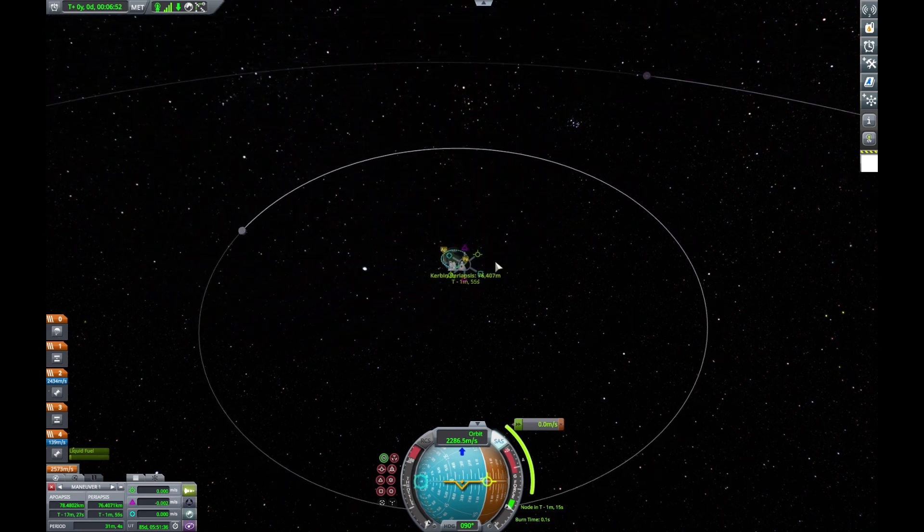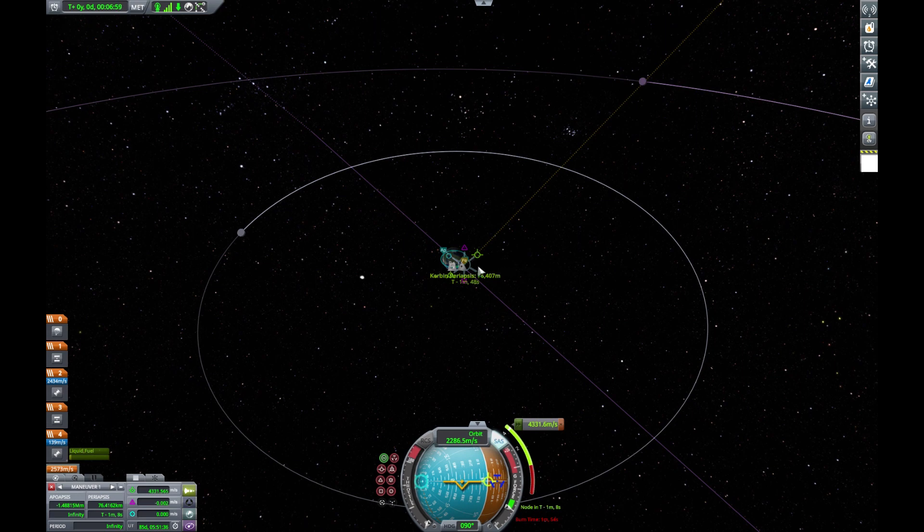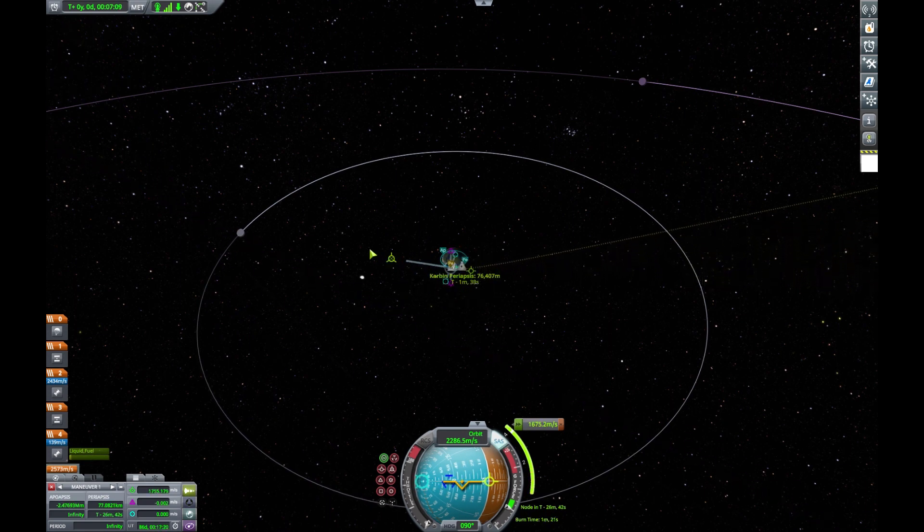For this example, we're going to go to Minmus. We're just going to drag out the program marker so we get close, but that's not actually how we're going to do it, because that's way too much delta V, as you can see at the bottom beside the nav ball — that's the little green bar. As you can see, it's in the red.